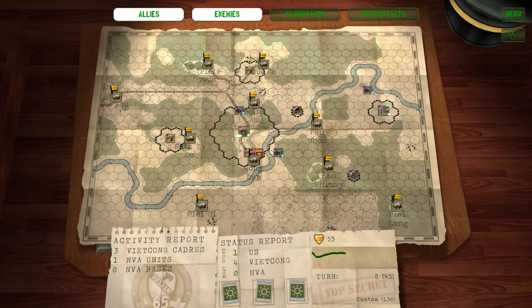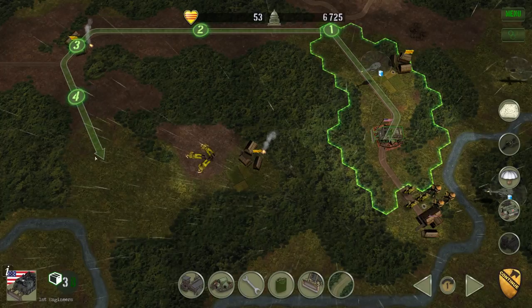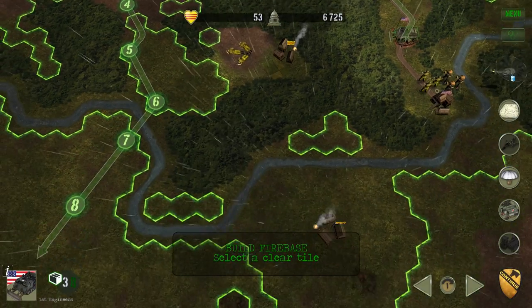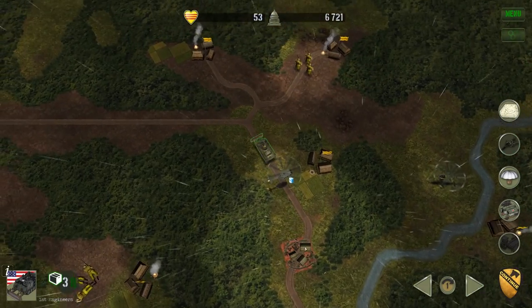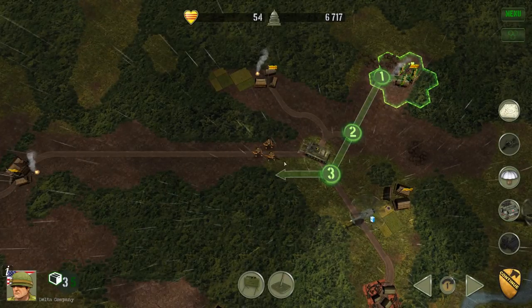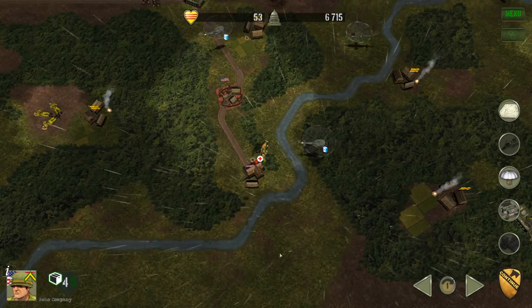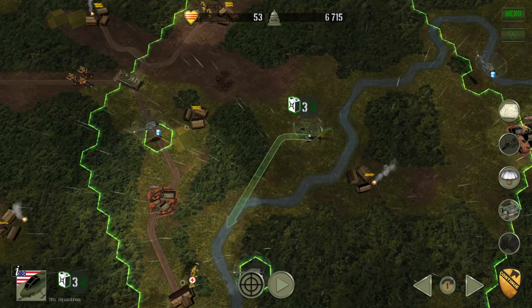Let's get into the battle again. These engineers are going to drive out to build our firebase. Right about there should cover all of those villages down here — hopefully we won't be ambushed. These troops are going to attack — they're injured, we get no points. Things are going so well.